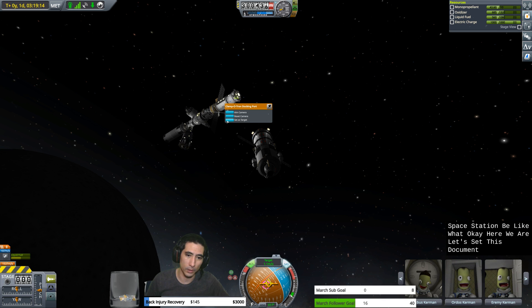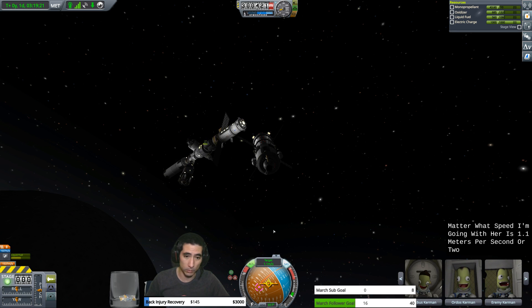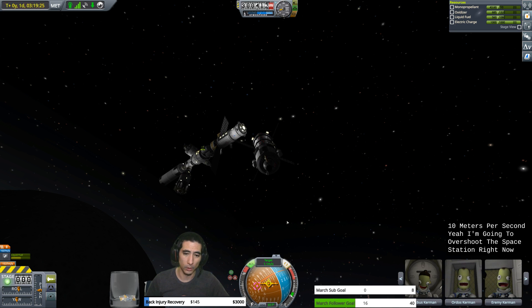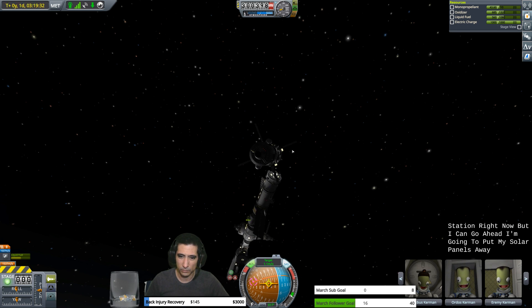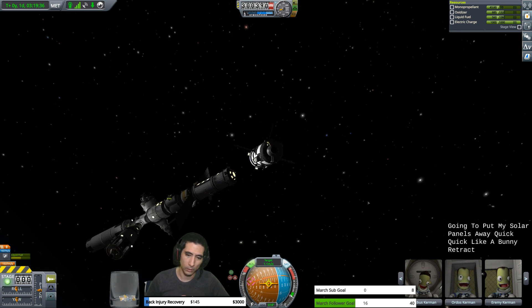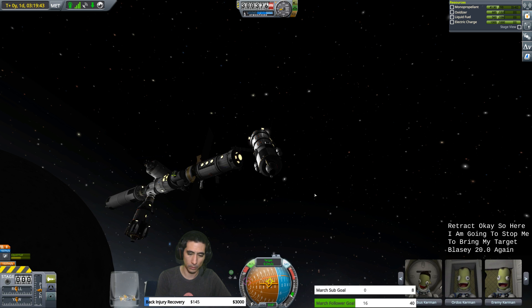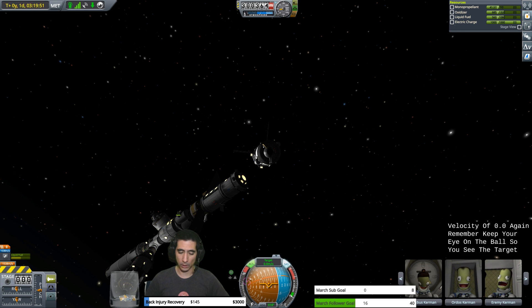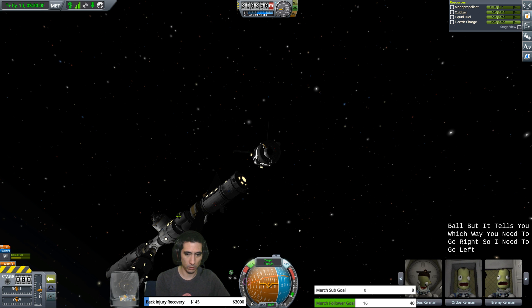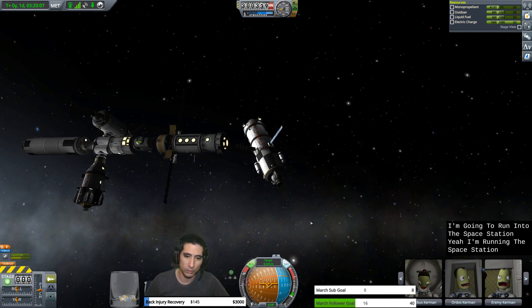Here we are. Let's set this docking port as the target. If I did nothing, it doesn't matter what speed I'm going — whether 1.1 or 10 meters per second — I'm going to overshoot the space station. I'm going to put my solar panels away. So here I'm going to stop and bring my target velocity to 0.0 again. Keep your eye on the ball — the purple target indicator is faded on the side of the ball, but it tells you which way you need to go. I need to go up, otherwise I'll run into the space station. Now that I'm stopped, the target and my spaceship are just hanging out at 0.0 meters per second.